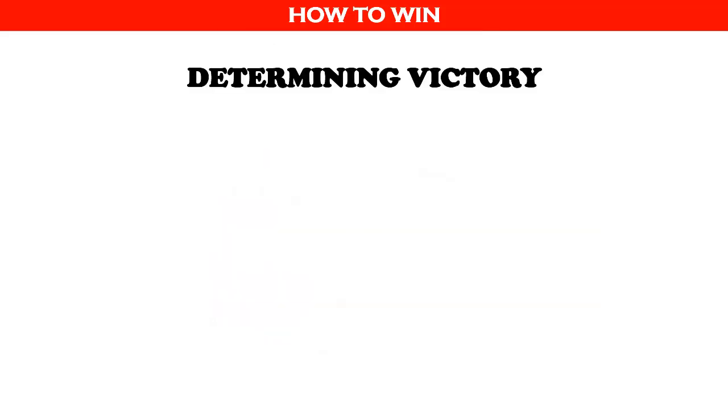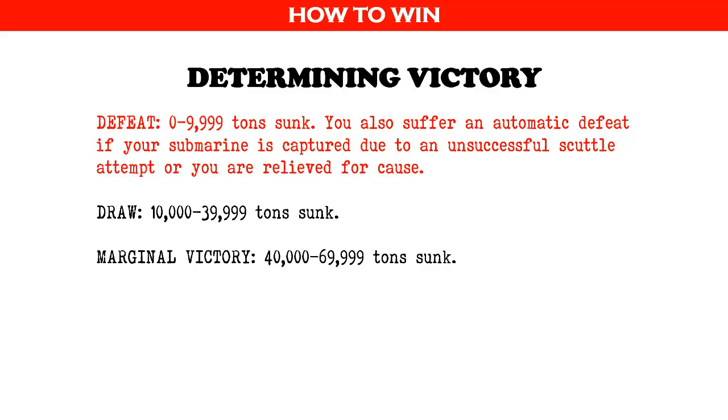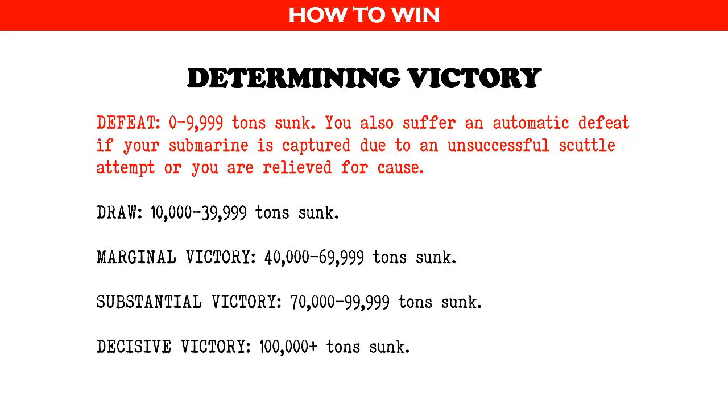To determine your victory level at the end of the game, consult the patrol log sheet and add up the total tonnage of ships sunk. You suffer a defeat if you sink under 10,000 tons. You also suffer an automatic defeat if your submarine is captured due to an unsuccessful scuttle attempt, or you are relieved for cause. Other potential results include a draw, marginal victory, substantial victory, or decisive victory, depending on the final tonnage sunk. Should you be killed in action as captain, you still determine your victory level posthumously. The same applies if you are taken prisoner.